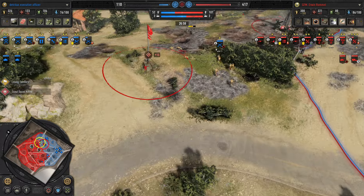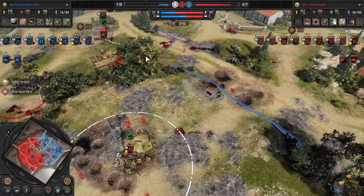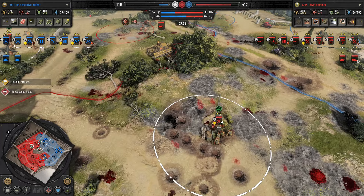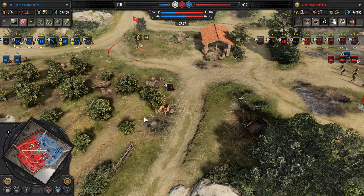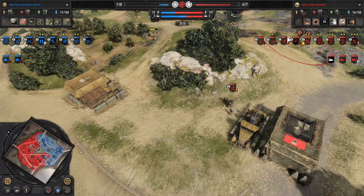Down they went — but with the southern push going for that southern victory point, exploiting the gaps from the northern push. A rock oven effect. And we've got another Flammpanzer heading in.